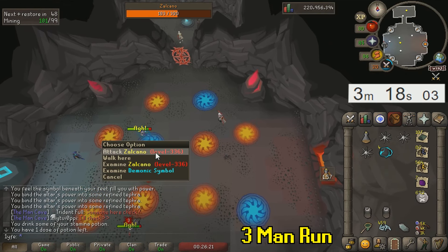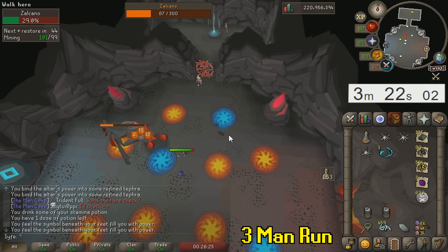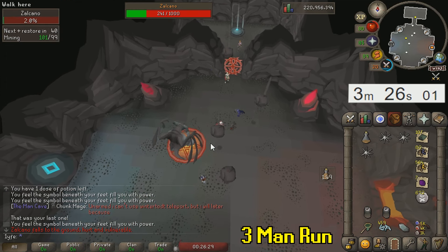Ashes signify whether you've got an MVP or not. If you got an MVP you receive an extra loot roll and a better chance at the pet.